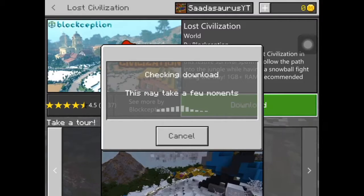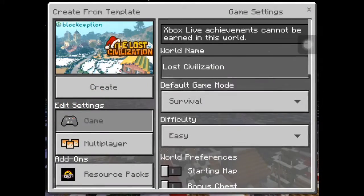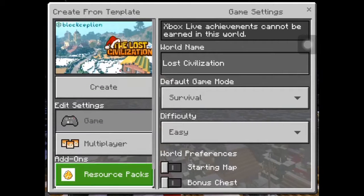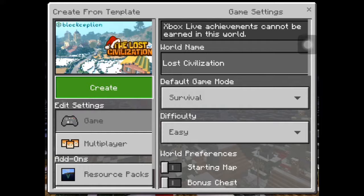See you when the world is loaded. Okay guys, we're gonna create a world — I think everything's good. Let's create it and let's go to the Lost Civilization, by Bloxception.